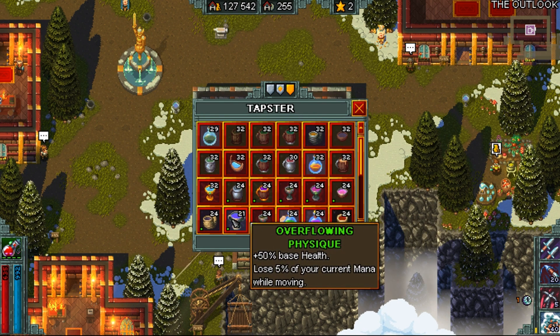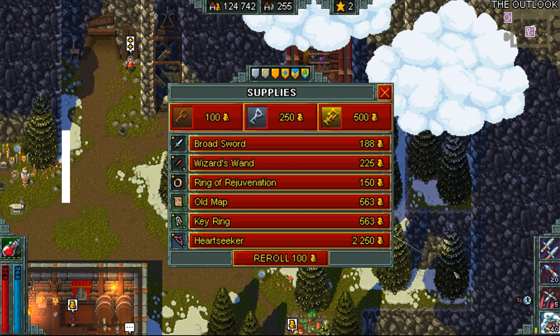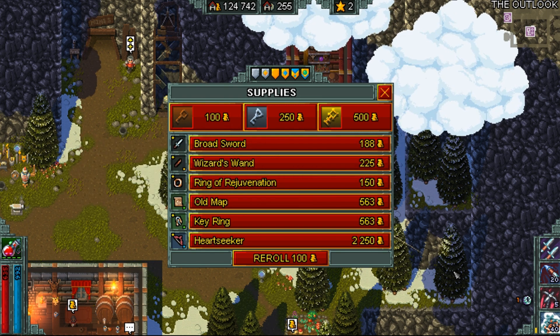You don't need to worry too much about mana with this build. We'll mainly be using the primary attack and supporting it with our other abilities. For starting items you'll be looking for Heart Seeker or Lucky Hat in the shop and you'll be crafting the other one. As the NGs increase you may need to pick up Mage Bane to deal more damage but you should be just fine with Heart Seeker progressing from NG2 to NG20.